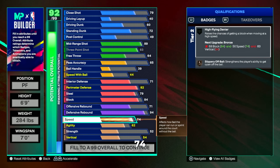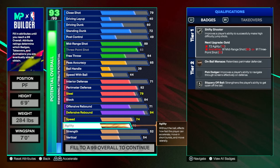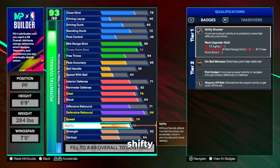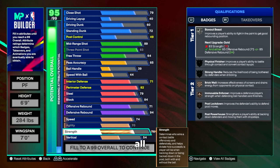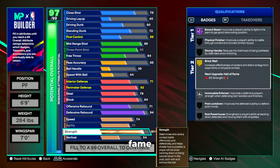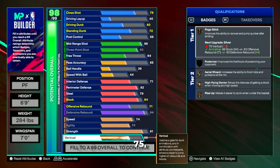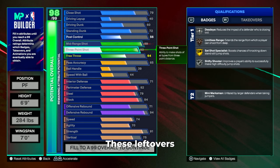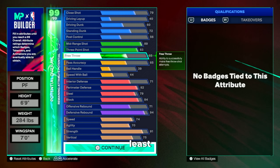For speed we're going to set this all the way up to a 74, and then agility will get moved to a 70. This gives us bronze on-ball menace as well as silver shifty shooter. Then strength goes all the way up to a 91 — and my plan is to cap breaker this to a 96, which will give me legend box out beast as well as hall of fame brick wall. For vertical we're going to set this to a 75 to finish off the build. Any leftover attributes are going into free throw — I want to get at least a 65 free throw if I end up sliding into the rec with this build.